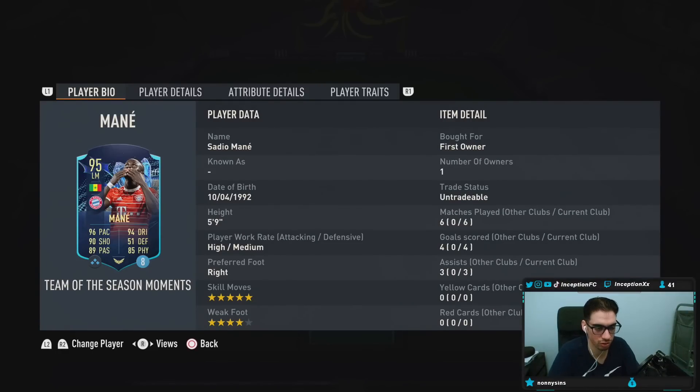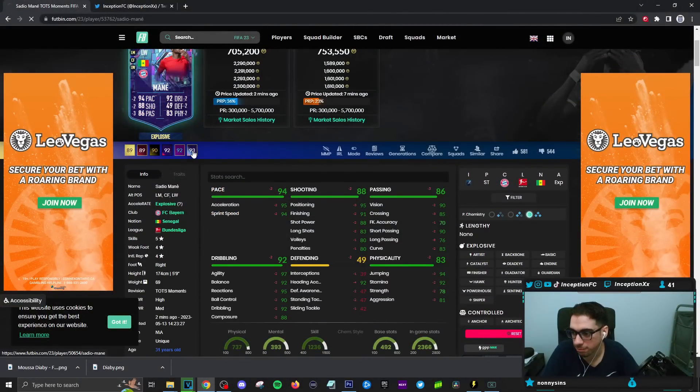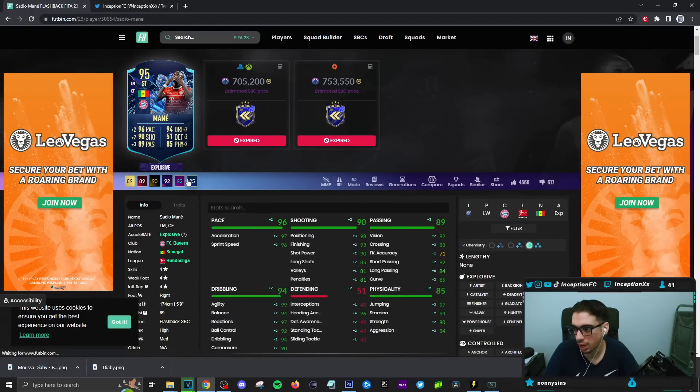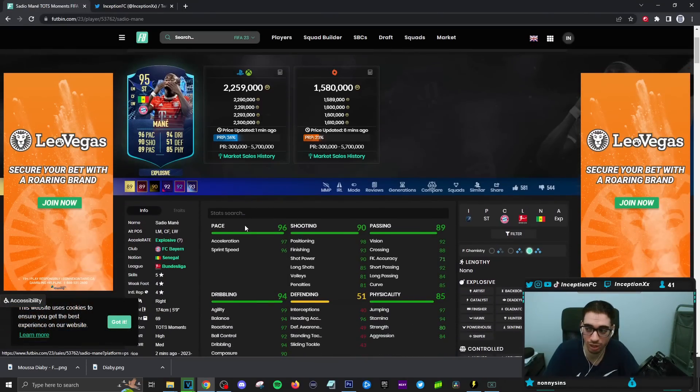The big difference between this card and the flashback version is the fact that they've now given him that 5-star skill move, because the card before was a 4-star, 4-star player. So with the 5-star skill moves, it definitely adds to the card and the price difference. The 5-star skills is really, really important.